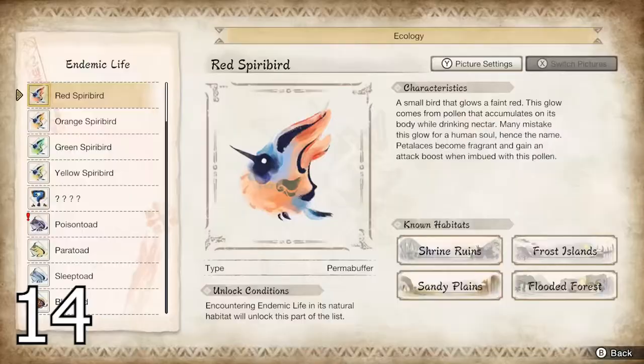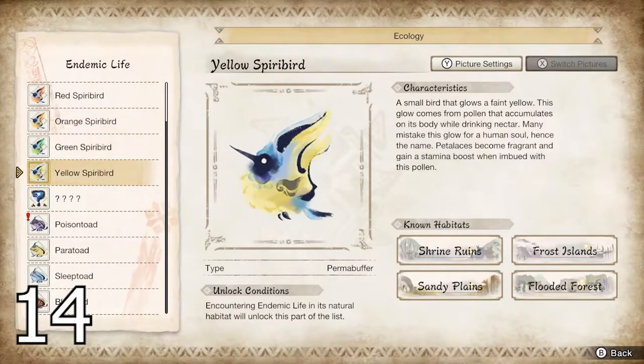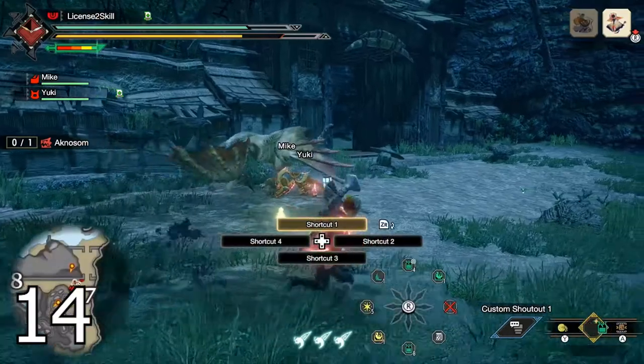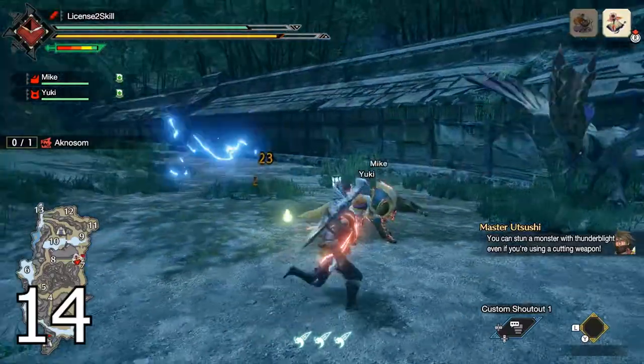Take time learning what the endemic life can do for you — you can find this in your hunter's notes. It may sound boring, but the information is pretty valuable and it can contribute to the success of your hunt.